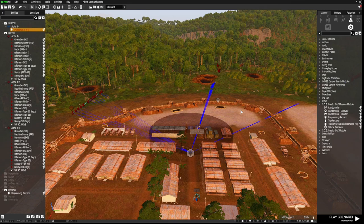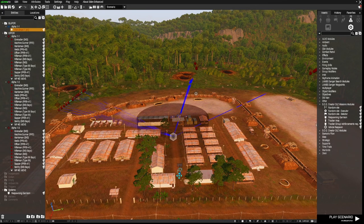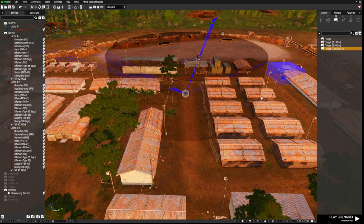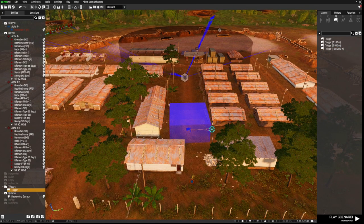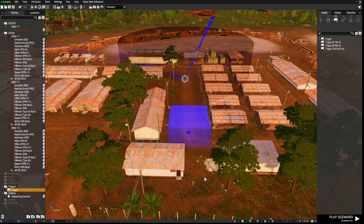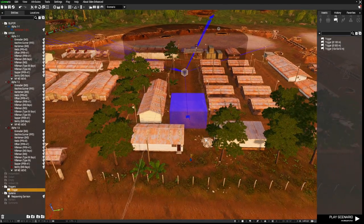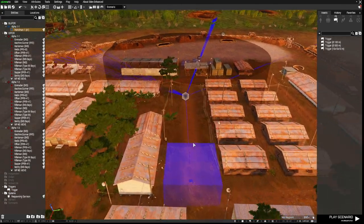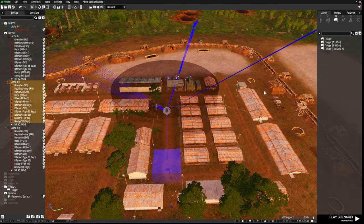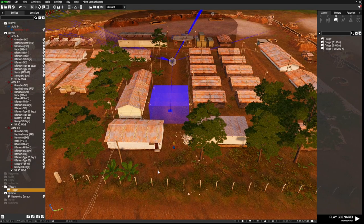For example, if in the initial attack I take out 15 of them, it will spawn in another 15 — and you don't have to have wiped them all out for that spawn to occur. I don't want this to happen as soon as the mission starts, so I'm going to place a 10 by 10 trigger here, set the activation type to any player present, then right-click, connect, and sync it to the module.